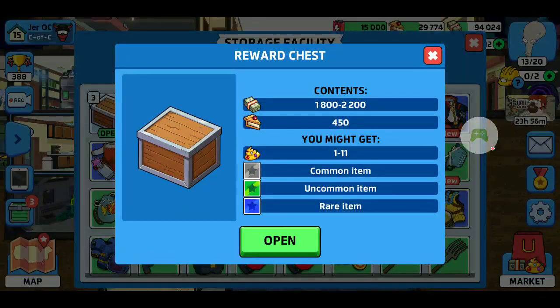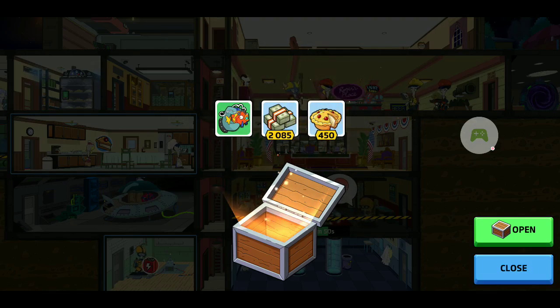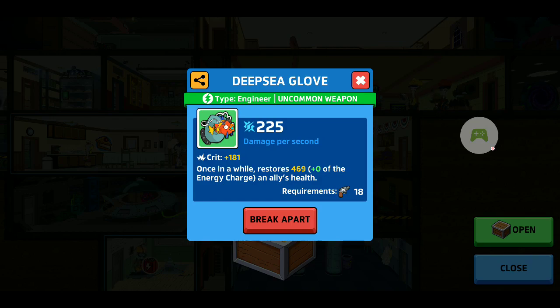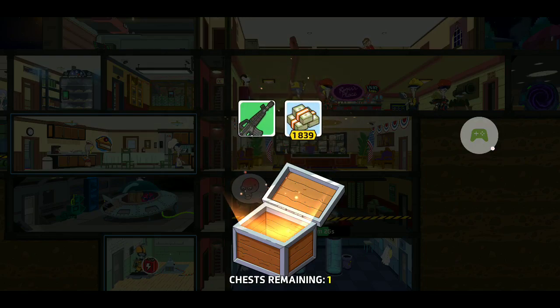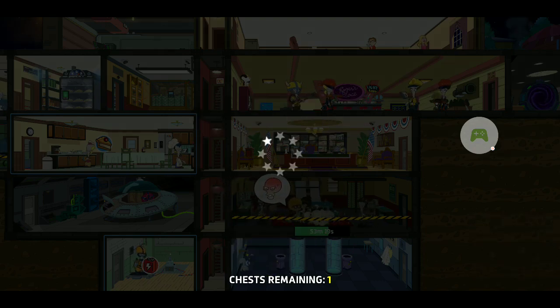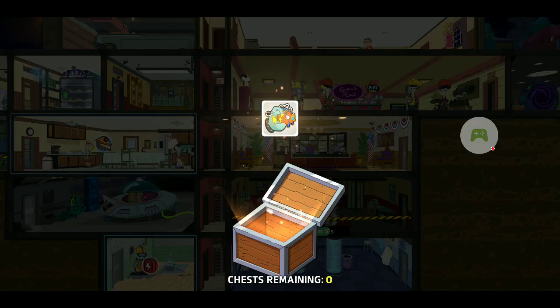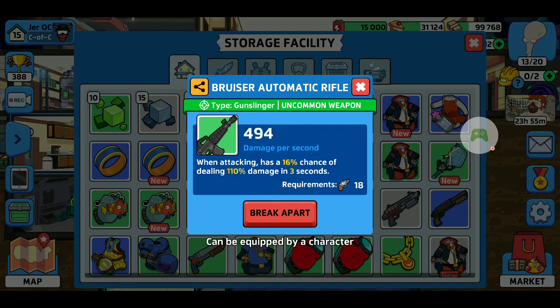Let's open these chests. This one's for an engineer — critical hit, and once in a while restores 469. That'll change if I add it to someone who has an energy bonus ring or weapon or armor — it all stacks, which is always nice. Next one — nice machine gun. Gunslinger common outfit, no biggie. These are just common chests. Need to be level 18, does 494.